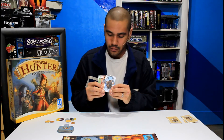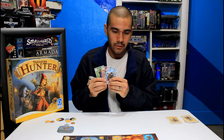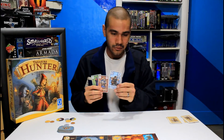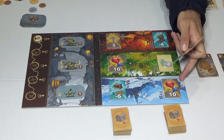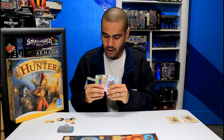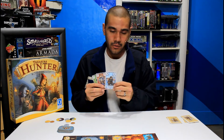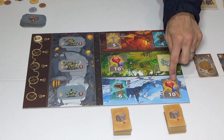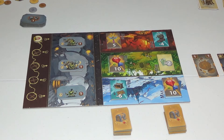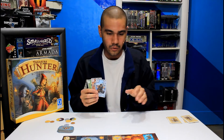We have adventure cards, which vary in value from one to twelve, and they're a different color corresponding to the three different realms. So if I have a blue card, I have to use it in the frosty mountain. This one is a level eight, we have an eleven, and we have a one. The player with the biggest point value will win the max treasure, the one with the lowest value will win the min treasure, and the people in the middle get no treasure.